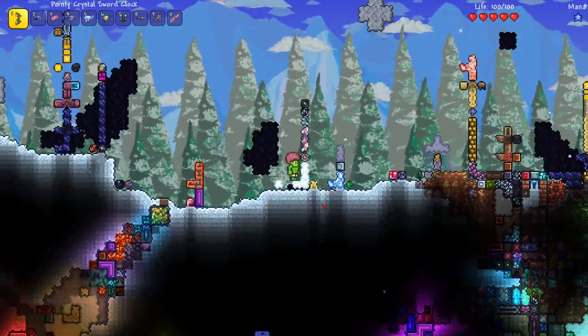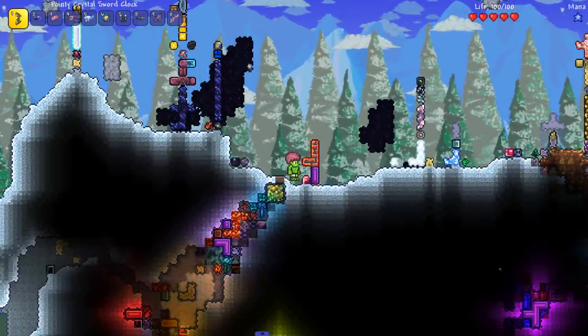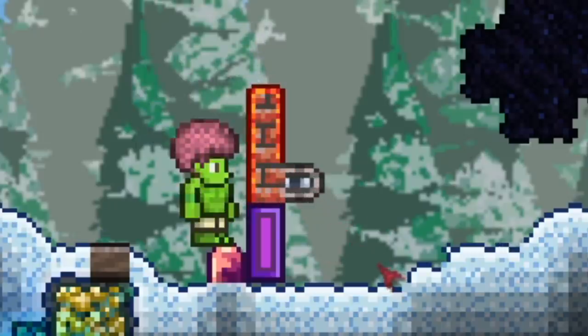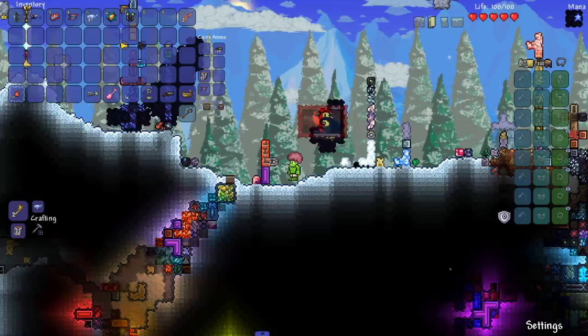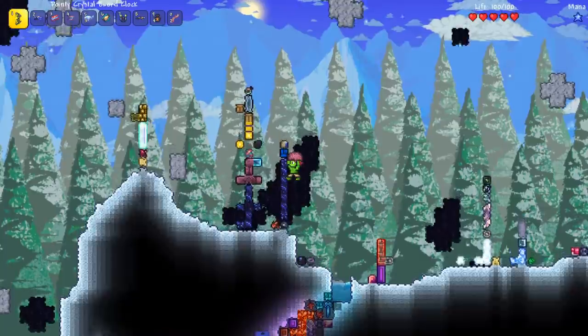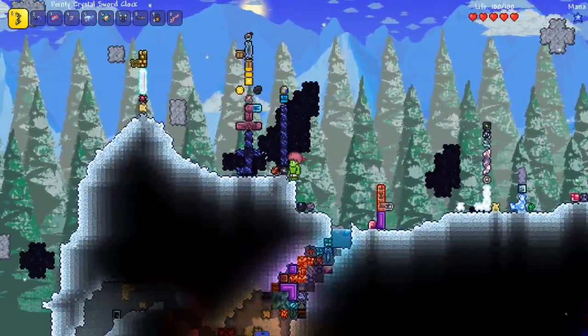My short sword — quote unquote short sword — shoots a projectile, that pink projectile right there, and it just insta-kills everything, so we're lucky to have it. Oh look, another L, this one's backwards. Wait, that's not the same block. Somehow I ended up with a painting in my inventory — when did I get a painting?